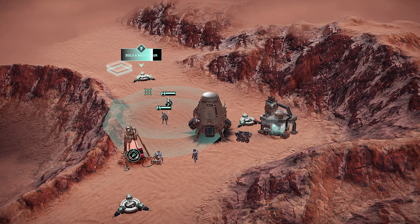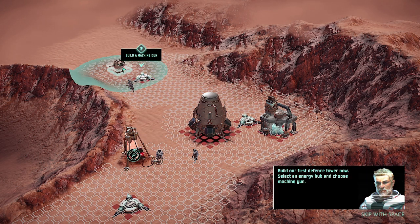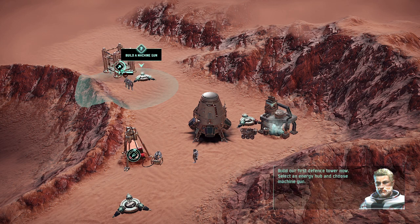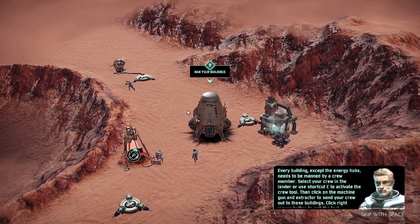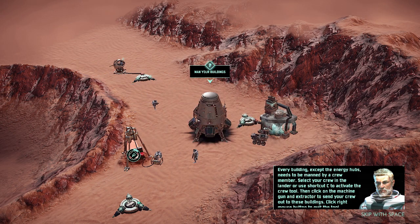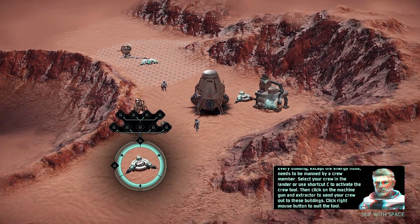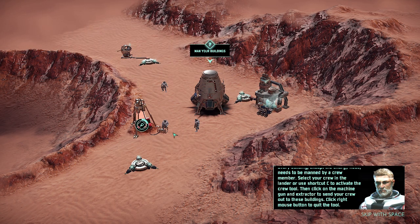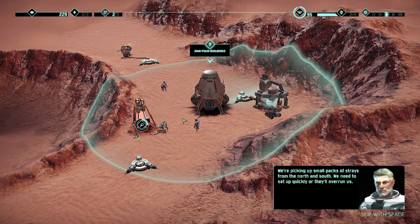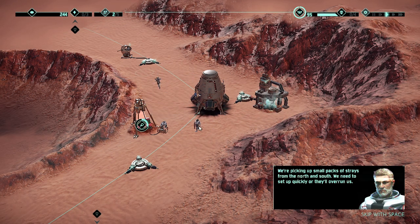New task: build a machine gun — build our first defense tower now. Select an energy hub and choose machine gun. New task: man your buildings. Every building except the energy hubs needs to be manned by a crew member. Select your crew in the lander or use shortcut C to activate the crew tool. Then click on the machine gun and extractor to send your crew out to these buildings. Click right mouse button to quit the tool. We're picking up small packs of strays from the north and south — we need to set up quickly or they'll overrun us.